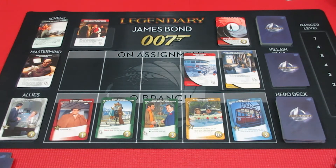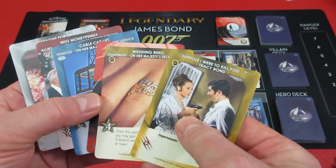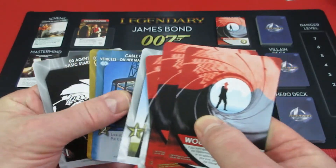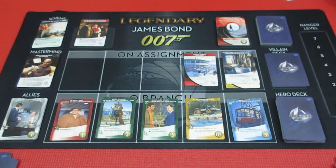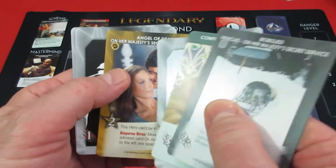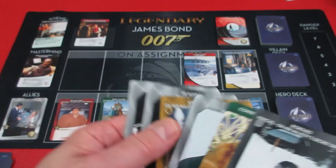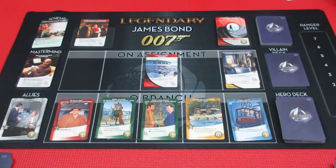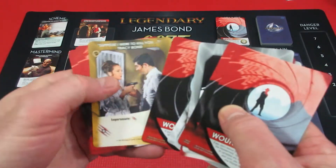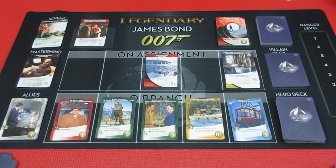This time we start with George — does he have an Angel of Death? No, he's got a starter. He does not have an Angel of Death in his hand, and he doesn't have one in his discard pile either. Look at all the wounds in his discard pile. So George dodges some bullets there. Is Sean quite as lucky? I don't think so — he does have an Angel of Death, and this one says disperse: move the leftmost card on assignment to the left one space. That wasn't too horrible. Wounds everywhere.